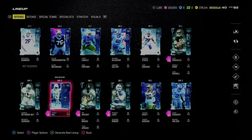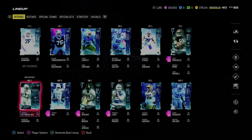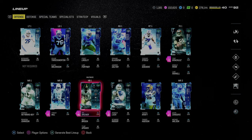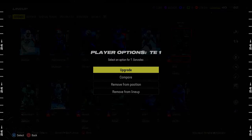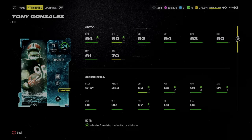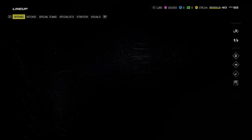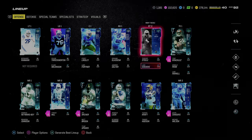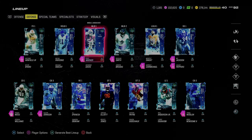Offensively, they get really good abilities. Tyreek Hill gets Slot Apprentice for 1 AP. Darius Hayward-Bey gets Outside Apprentice for 1 AP. Dree Archer gets Backfield Apprentice for 1 AP. Tony Gonzalez gets Tight End Apprentice for 1 AP — you don't need 99 speed at tight end, and he's got 94-95 speed, which is not terrible. I did skimp a bit on my offensive line, but you could get a much better one. This theme team is definitely the move.